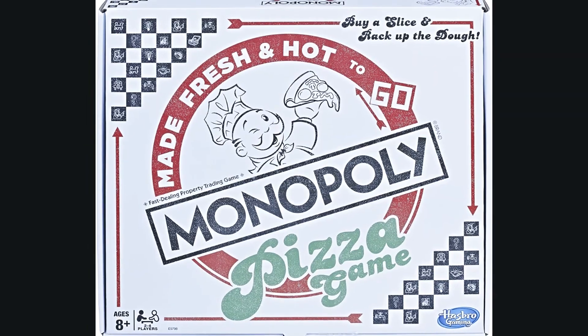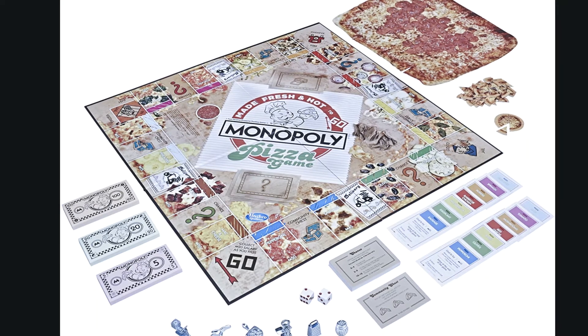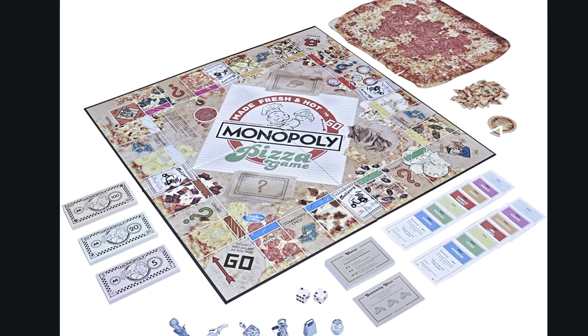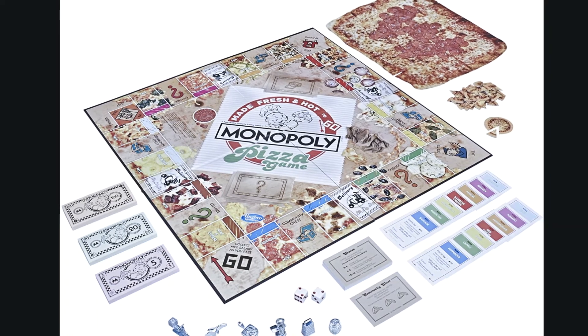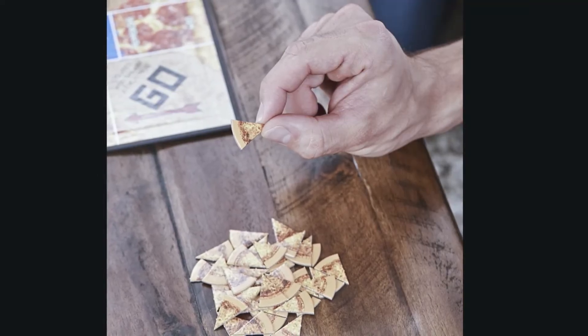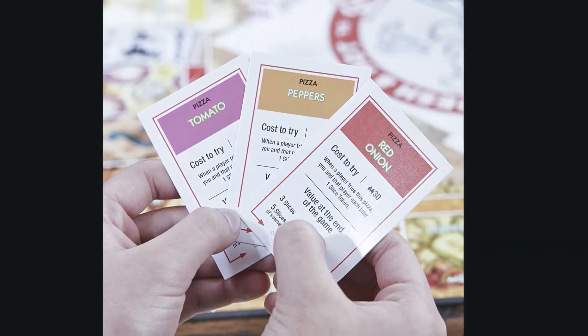Last is Pizza Monopoly. Instead of buying properties and collecting rent, the goal in Pizza Monopoly is to buy the most types of pizzas. You collect slices as you go around the board, which comes in a pizza takeout box, using an array of pizza themed pieces: cheese grater, pizza chef, cheese shaker, delivery bike, slicer, and pizza on a paddle.